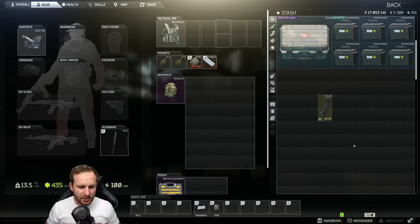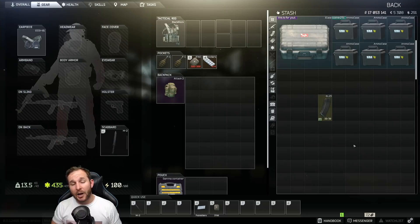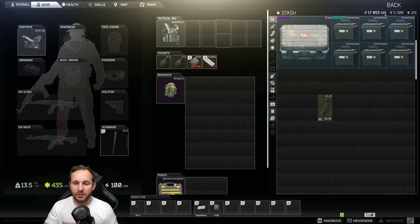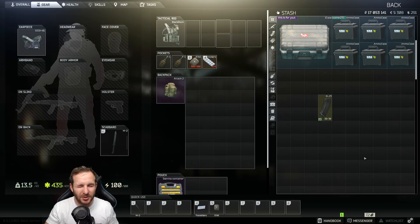You can also quickly drop items while playing. If you're running around and want to chuck something out of your rig onto the ground, just highlight the item and press the delete key. I've rebound this — you can do it in Settings > Controls, find 'throw item' or 'discard item', and I've bound mine to the U key since there's no other bind on U. When you're in the stash and want to quickly delete an item, just press U then Y right next to it — highlight an item, press U-Y, and it's gone.